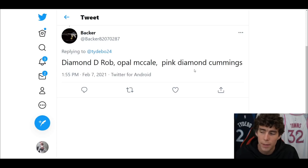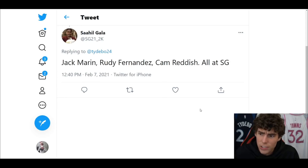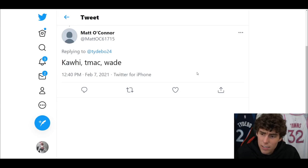From Backer — Diamond D-Rob, Opal McHale, Pink Diamond Cousins. This one's pretty set in stone — start McHale, bench D-Rob, cut Pink Diamond Cousins. SG21 asks about Jack Marin, Rudy Fernandez, and Cam Reddish all at shooting guard. I don't love this one. I don't want to bench Rudy Fernandez, but start Jack, bench Cam Reddish, and cut Rudy even though I absolutely love Rudy Fernandez.